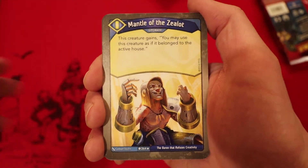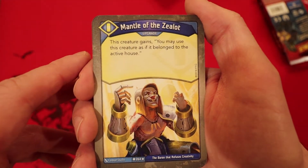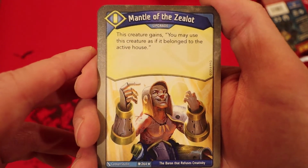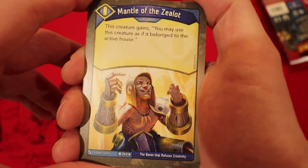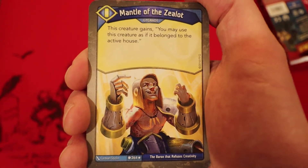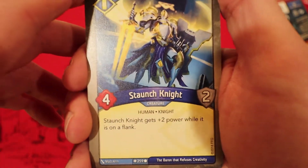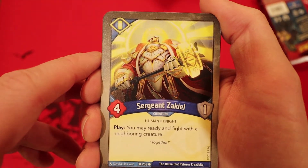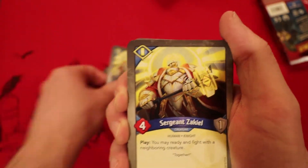We've been normally throwing Sanctum to the back hoping for the Horseman — never got the Horseman. Let's go straight to Sanctum. Mantle of the Zealot is a rare upgrade: this creature gains the ability to be used as if it belonged to the active house — no downside, that's awesome. Staunch Knight: 4 power, 2 armor, gets plus 2 power while on the flank. Sergeant Zacchiel: whenever you play him, you get to ready and fight with the neighboring creature. Awesome card — and we got 3 of him.